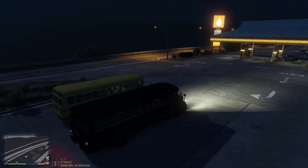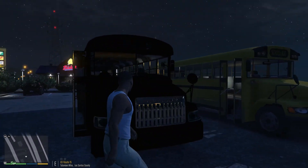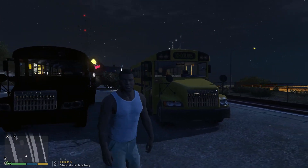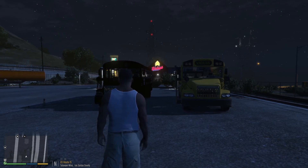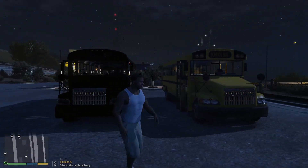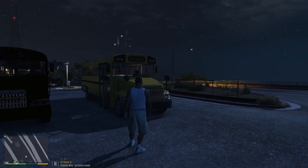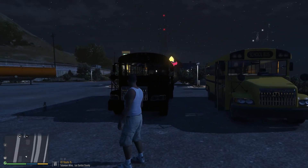Same exact bus, but as you guys can see — complete difference. Look at this — completely black, can't change the colors, there's no school bus sign or overhead lights on top. Completely different. That's what happens when you try to do it the easy way. It does drive the same, but you just don't have your actual school bus type signature. So just keep that in mind — it's basically really simple to see the difference.